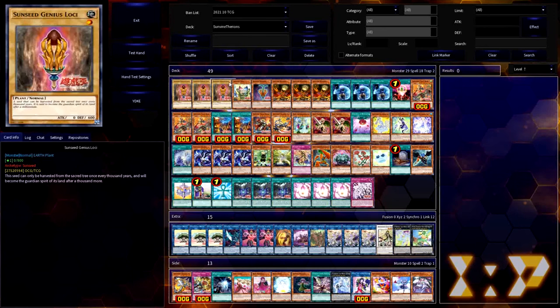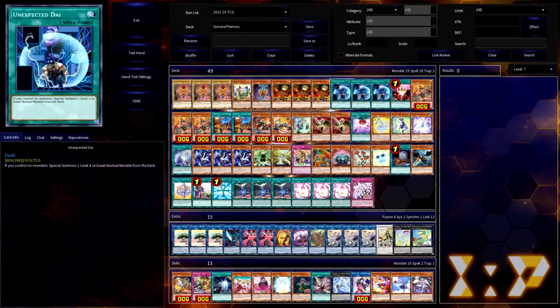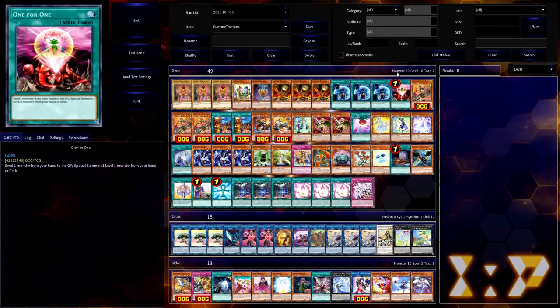Since Loki is the absolute starting block for a lot of your plays, you want plenty of ways to get that initial Loki. Luckily for plants, that exists in the form of Lonefire Blossom — the ubiquitous plant tutor able to tribute a plant to summon any other plant from the deck, and a driving force in any plant strategy. Since Loki is a normal monster, you can also run three copies of Unexpected Die to pull it directly from the deck when you control no monsters. And as a last resort, One for One sends a monster from hand to the graveyard to summon Loki from the deck, or can grab other level one monsters like Spore.